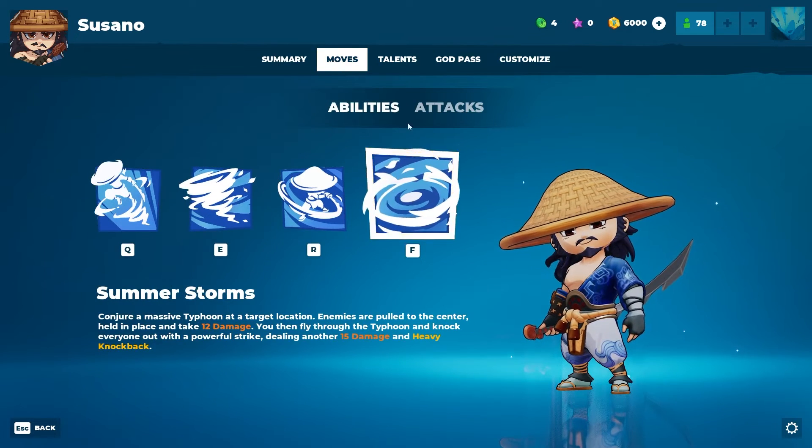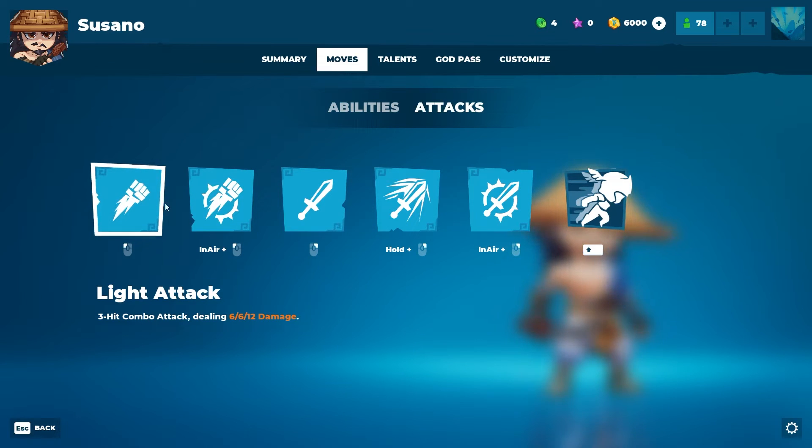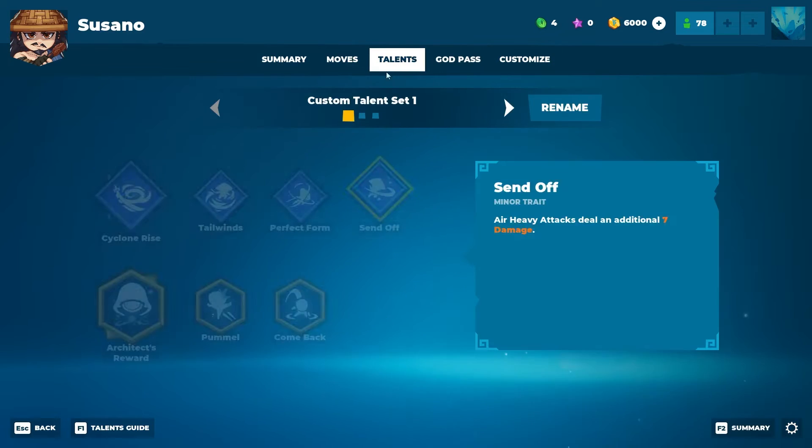Storm Kata: Susano unleashes three strikes that can be used in sequence by re-firing the ability within four seconds of the previous fire — the final hit knocks the target into the air. His ultimate, Summer Storms: conjure a massive typhoon at target location — enemies hit are pulled to the center and held in place. When you fly through the typhoon, knock everyone out with powerful strikes. Regular attacks: light attack, air light, heavy, hold heavy, air heavy, and dodge.